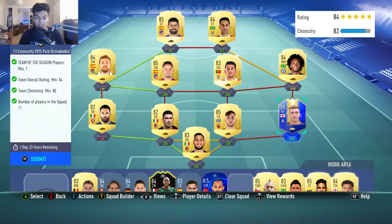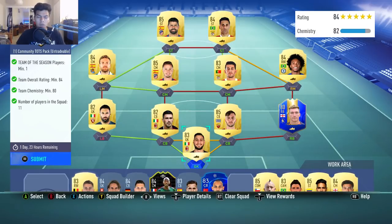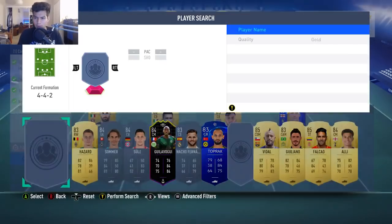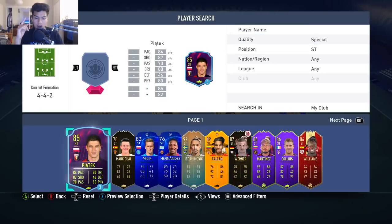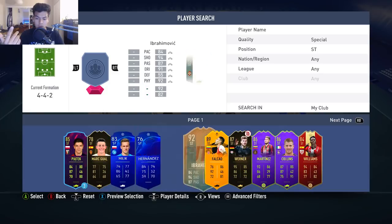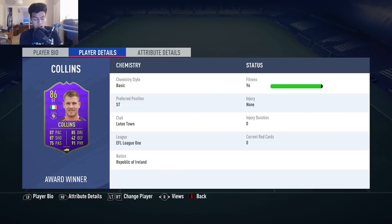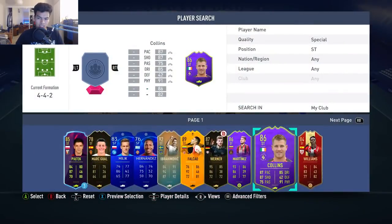Use the higher rated Team of the Seasons for those. Don't use Onana and Rodri on this unless you have a duplicate because you either packed them, did the weekly objectives, or got the normal gold version. Go complete the weekly objective if you haven't already - I haven't done it yet, I still need 2 more goals with my Collins hero card, the award winner, the Player of the Year Collins for Norwich.